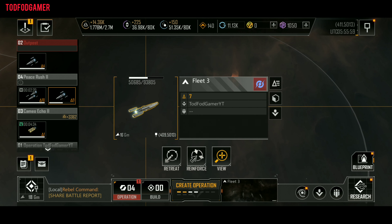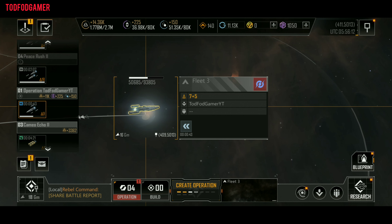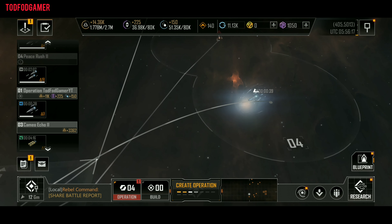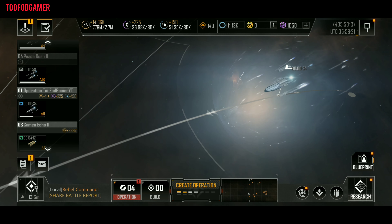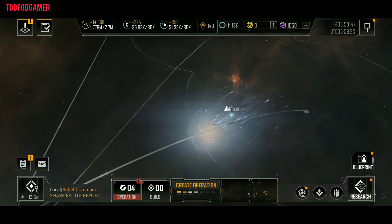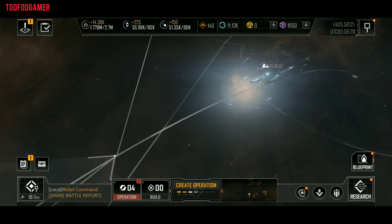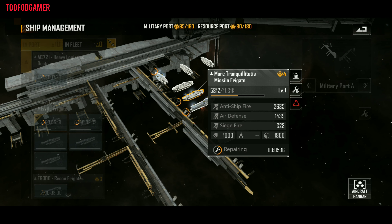After the battle ends, your fleet will return if auto return is on. If not, you can return it by manually clicking return. After returning to base, your base will start repairing your damaged ships. You can instantly repair them with prefab modules.